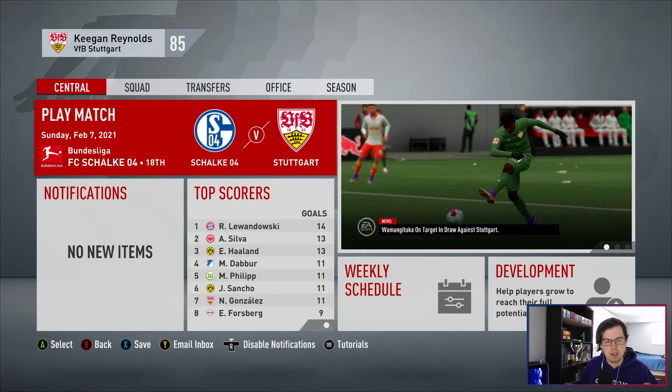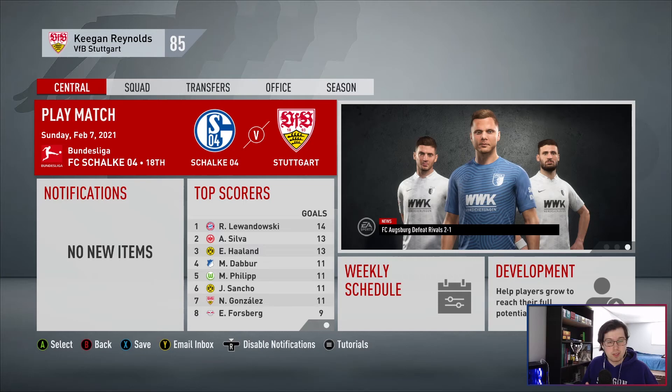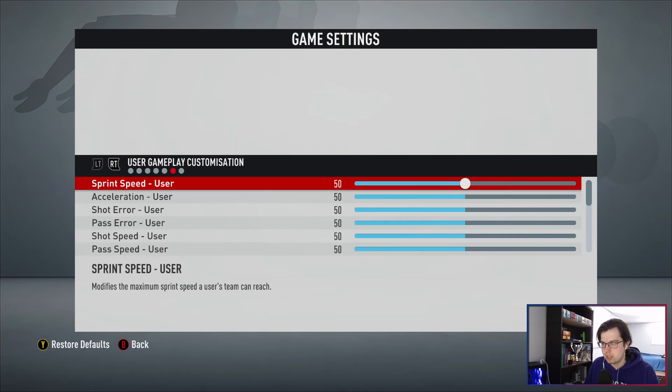What is up guys, it is Keegan here and today I'm bringing you episode number 7 of the Stuttgart Career Mode. Today's episode we are going to be playing a lot of games. We got 15 games left in the league season and I want to try to finish this in 2 episodes. Might mean we have to sim a few games, but that is the plan. One thing I said I was going to do is change the sliders. I got a suggestion in the MJH Discord on a decent slider idea, so I'm going to give it a try.